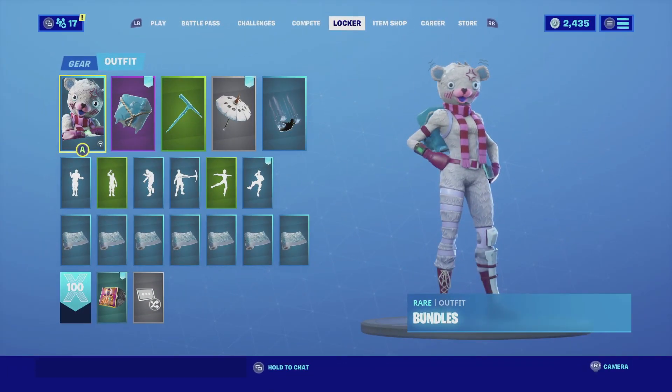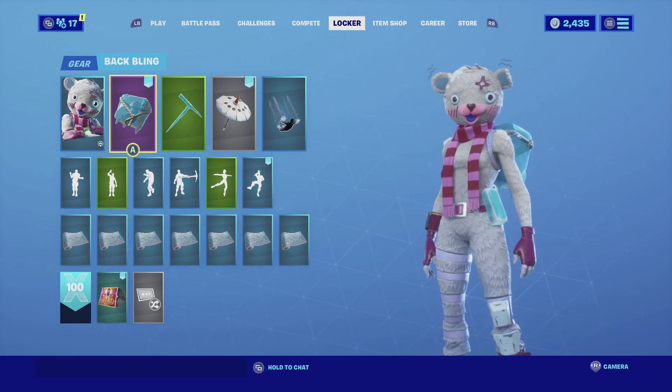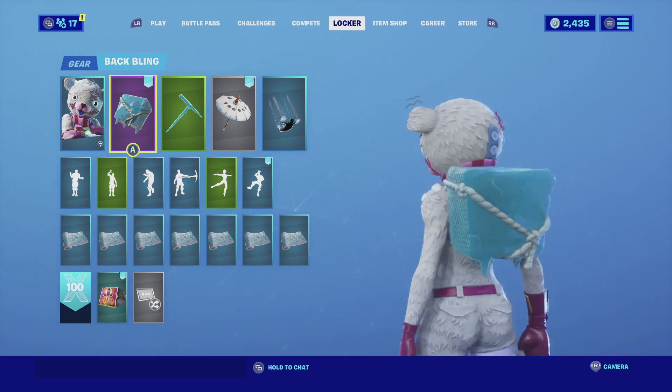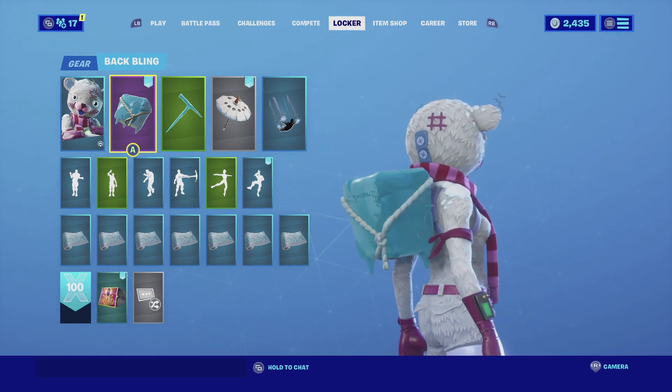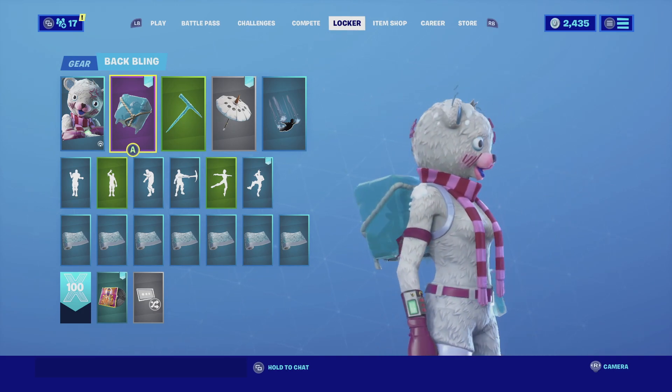For the next combination I'm pairing Bundles with the Ice Cube back bling. On her right side she has a little block of ice with a fish inside, and the Ice Cube has a little penguin inside — it just goes really well with the skin since she is a polar bear, so it just looks right.